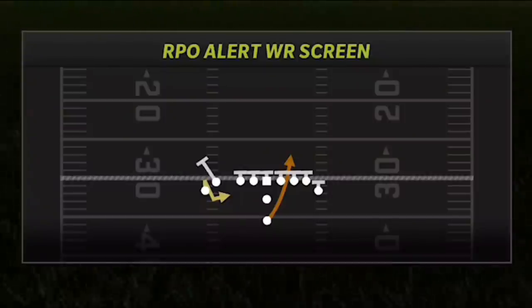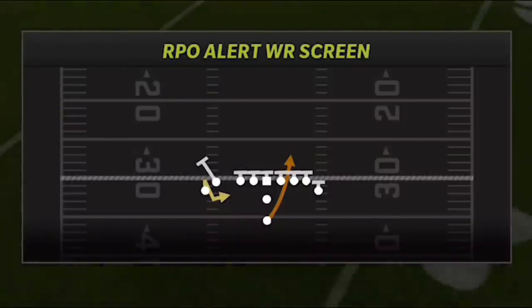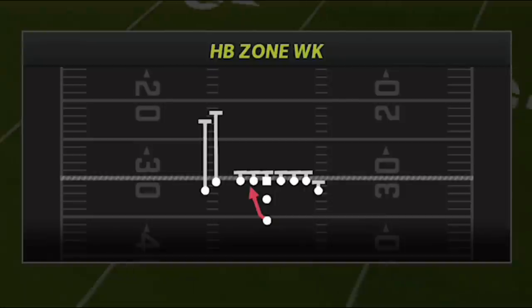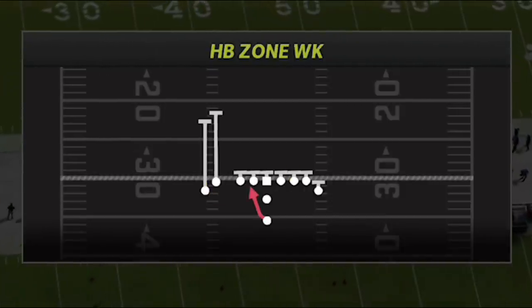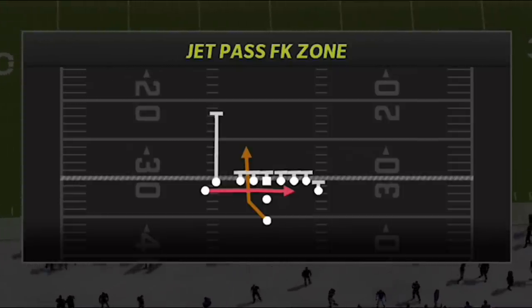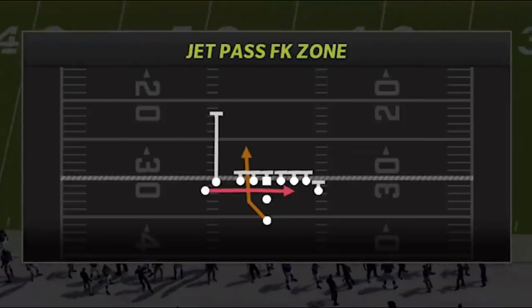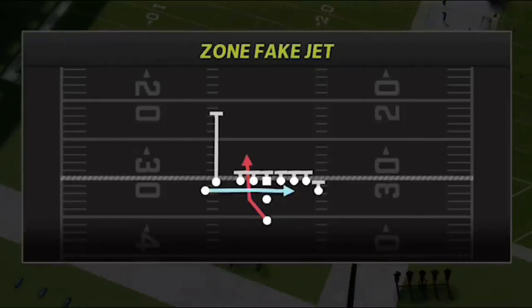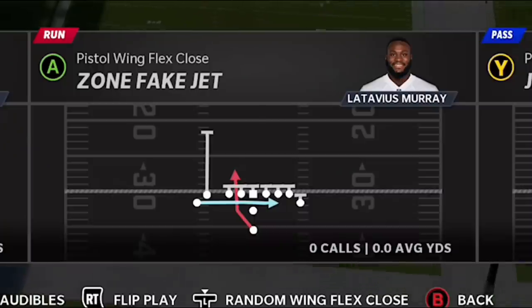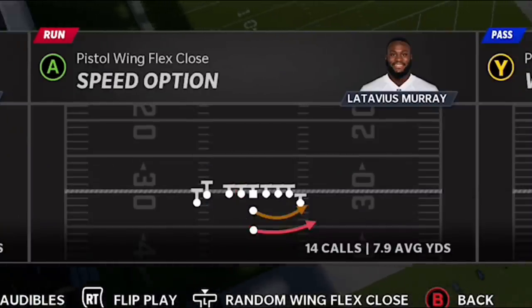Hit the like button and let me know in the comments if you want to see Part 2 of the passing plays tomorrow, because there are also some very glitchy plays to be had. I'm going to put these in my audibles. The RPO Alert Wide Receiver Screen is a glitchy play — very similar to the halfback zone weak in how I use it, but both are very good plays on their own. Then the Jet Pass Fake Zone is technically a passing play but it's a really good version of an end around. Ultimately my favorite play, and the one I'm starting this video with, is the Speed Option.